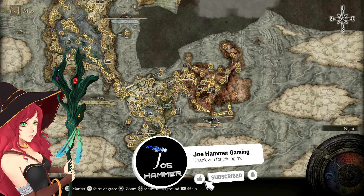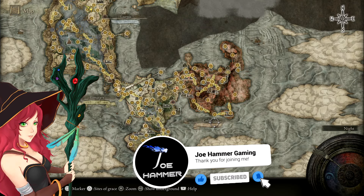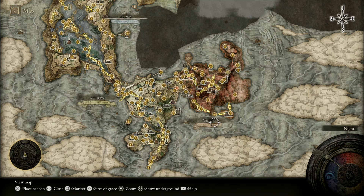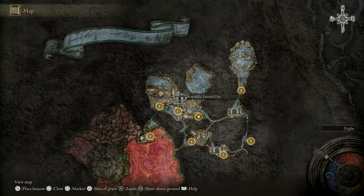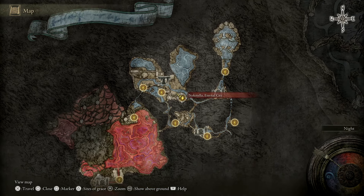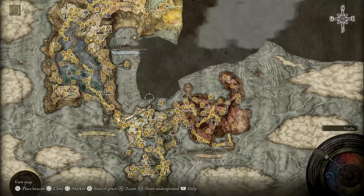I'm going to show you how to get the Ghost Glovewort Picker's Bell 2 — it's a real mouthful, I'm not saying it again. But basically, to get to where I am right now, which is the upper Ainsel River area, also known as Noxtella of the Eternal City, I'm going to tell you guys how to get here without doing any quests, as I don't think it's all that commonly known.